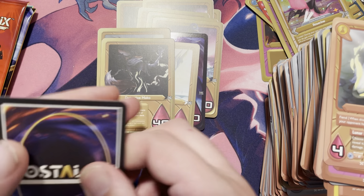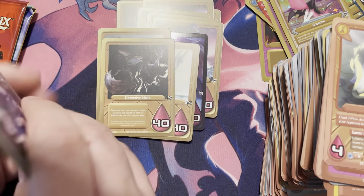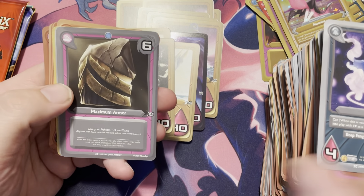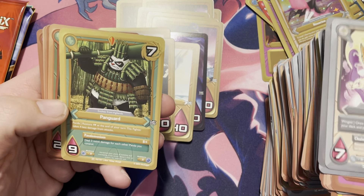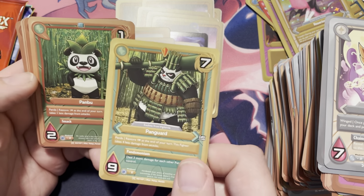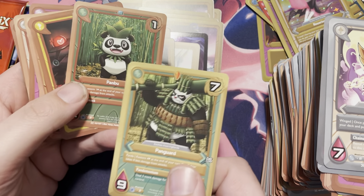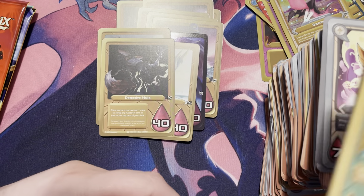Next one: we have Cativert, Maximum Armor, Chronico, a Pangard, and a Panboo. Yeah, the evolution's right there — love that cuteness.